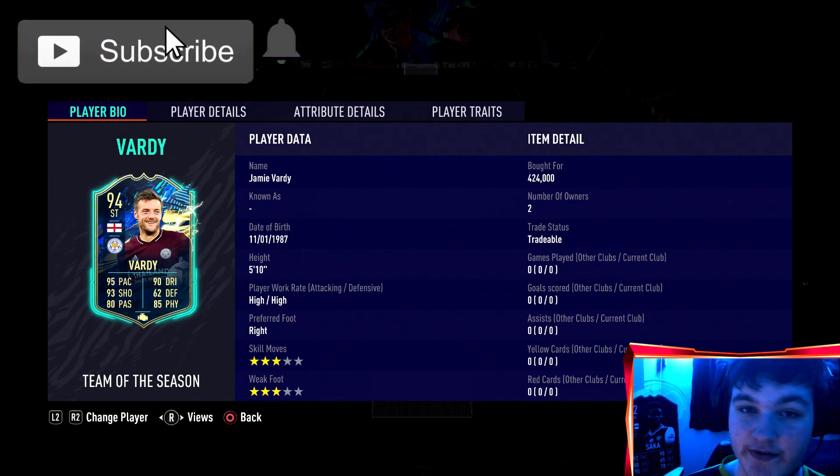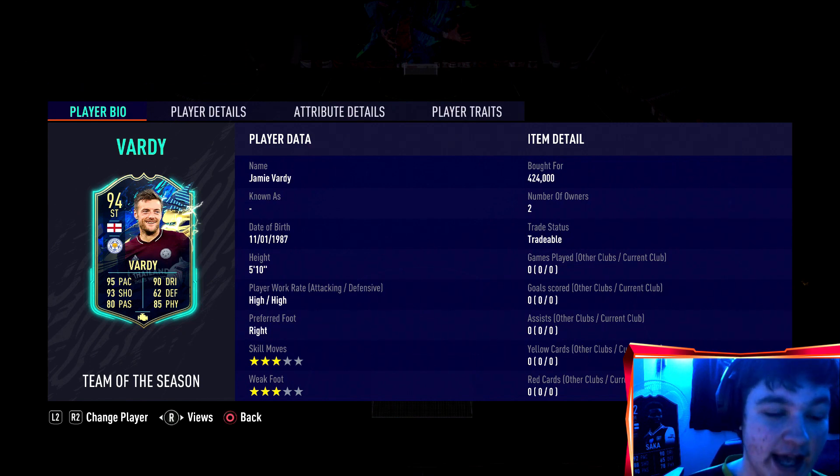If you do not know how these reviews work, we obviously look over the card, hop into the game for game two depending if I can find the match, and then give my overall verdict with an overall rating out of 10. Boys, coming in at five foot ten, he's got the high-high work rates, right-footed.